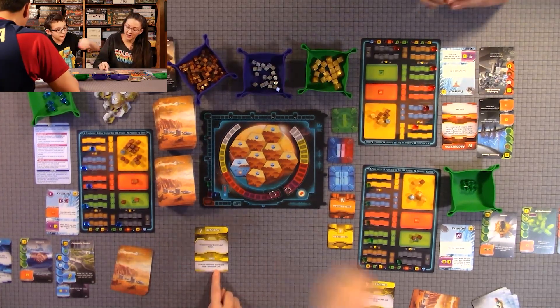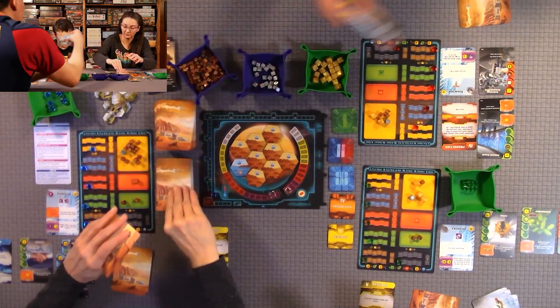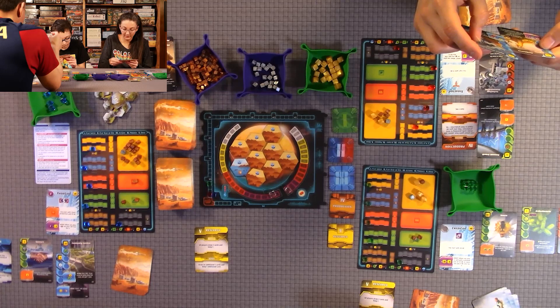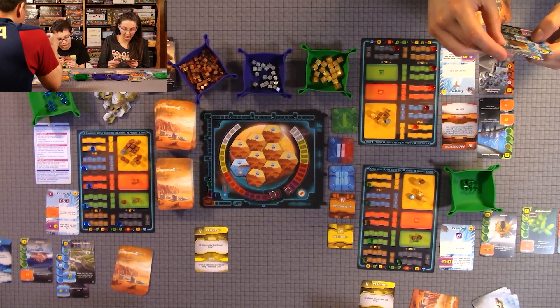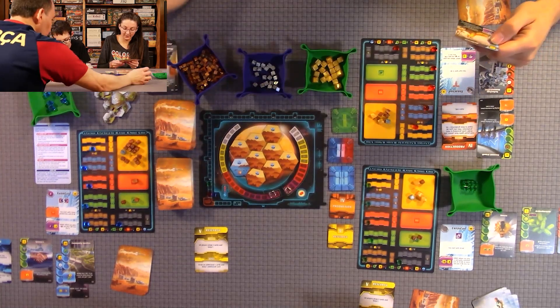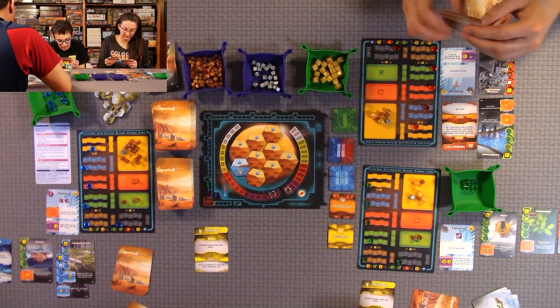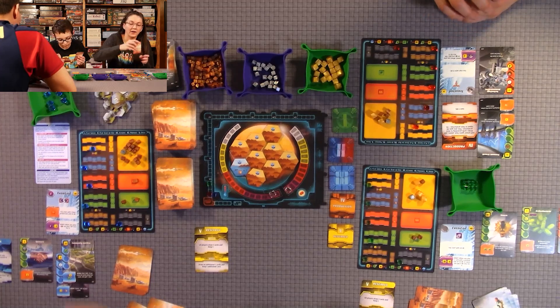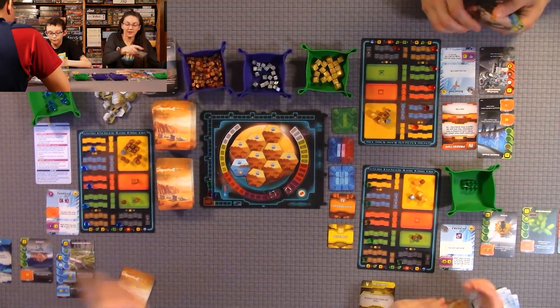Next is Research. Quentin and I draw five cards and keep two; Anthony draws two and keeps one. It was tough choosing — some were too expensive. We didn't want them and chose to sell them off for mega credits instead. That's the end of this round — we finished our phases.